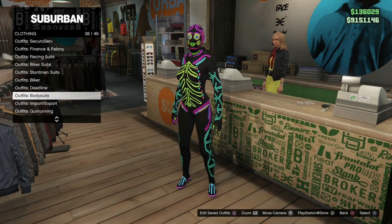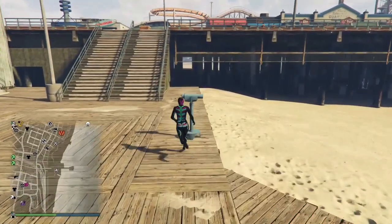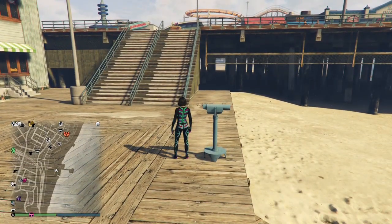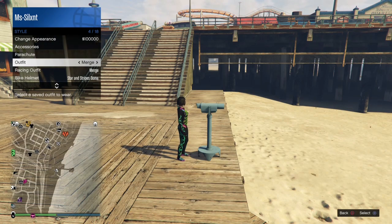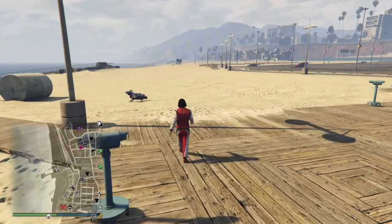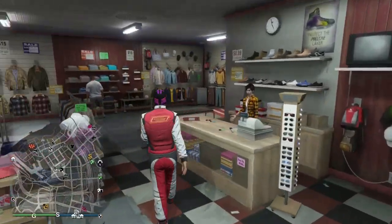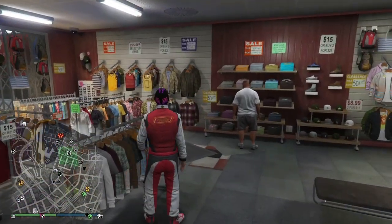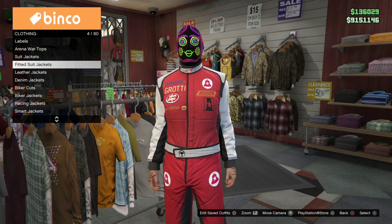Then we will find the nearest telescope where we will do the same glitch again - glitching out and putting the mask onto the outfit that has our shoes. We're going to open up the interaction menu and apply the outfit labeled 'merge', which should glitch that mask onto the racing suit. We're just going to walk straight past the counter and go into tops.